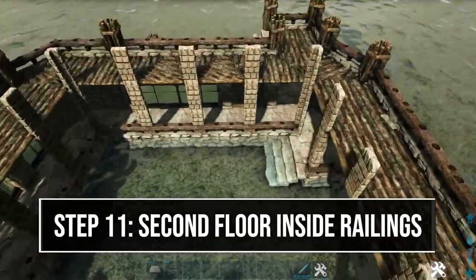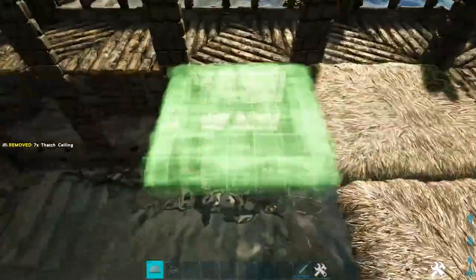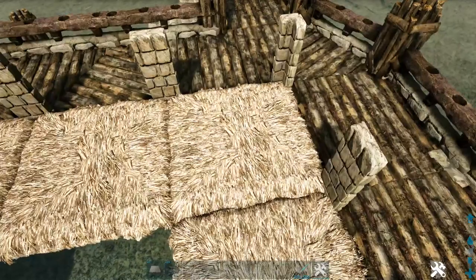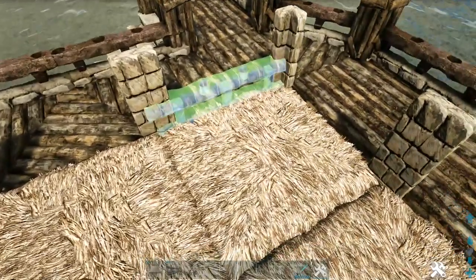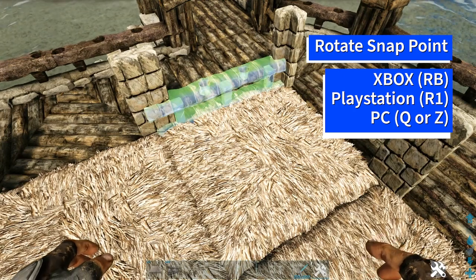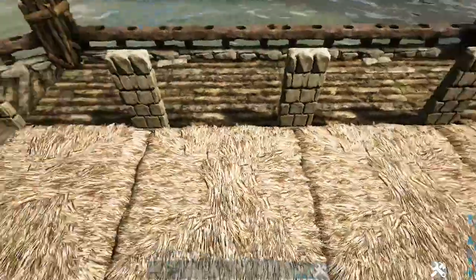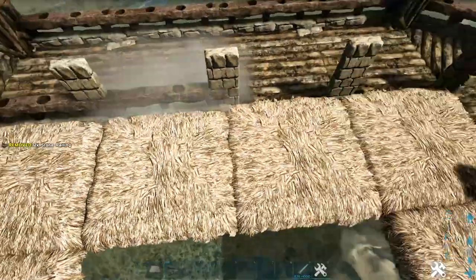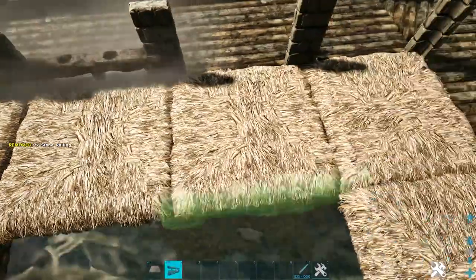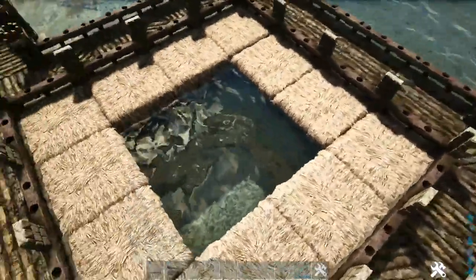Now we're going to head inside here where we just placed those stone double door frames and we are going to line the inside with thatch ceilings. It should look like this. Now we're going to get out a stone railing and do the same thing as we did at the bottom — we are going to be looking for this light blue snap point, so you may need to rotate the snap point using whichever key or button is appropriate for your system. Make sure you have this light blue snap point and go ahead and place it down. Then we are going to do that all the way around in front of each of these stone double door frames. Then go ahead and destroy all of those thatch ceilings.